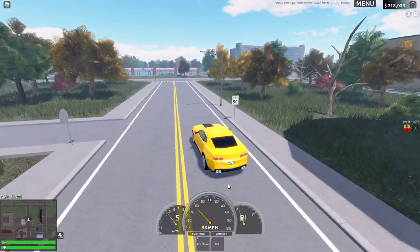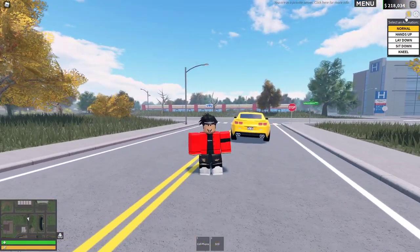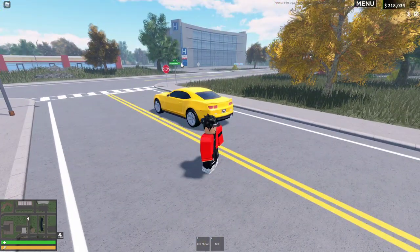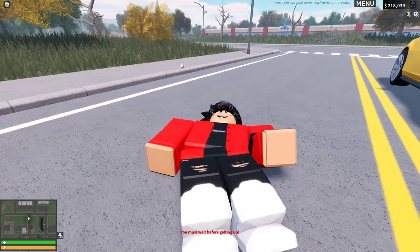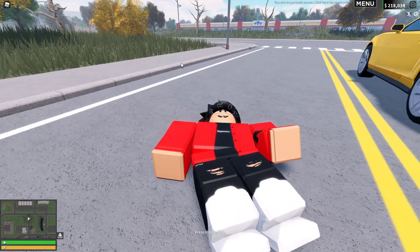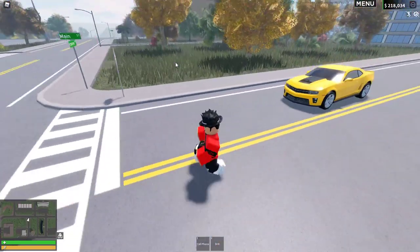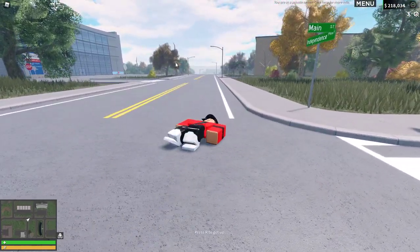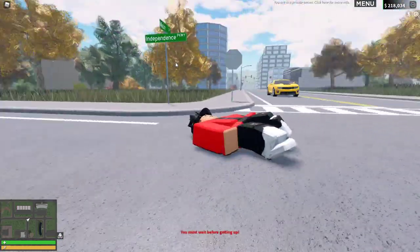They added a new doll animation. If you press R, you act like you got hit or shot before getting up. It's for role playing - if someone has shot you, you can just fall like that. It's really cool.